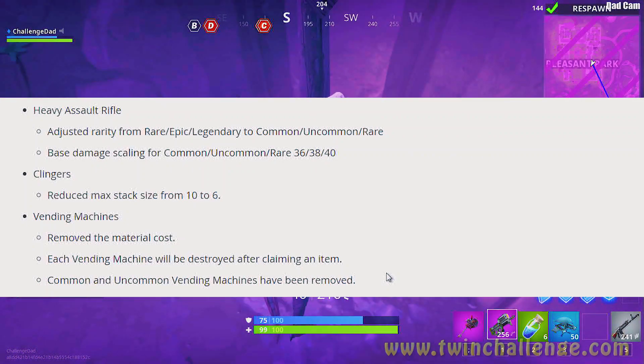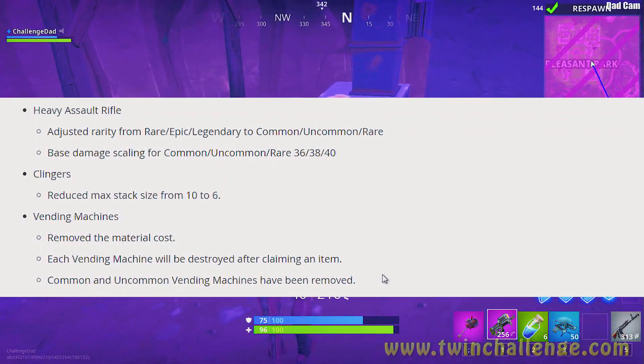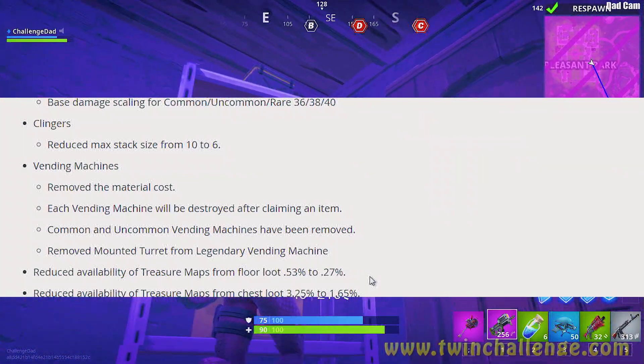Clingers had their max stack size reduced from 10 to 6, matching everything else that was also reduced down to 6 for better gameplay — so people can't just spam clingers at you.